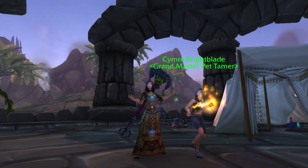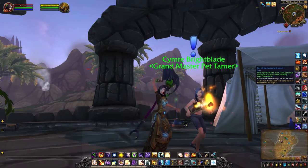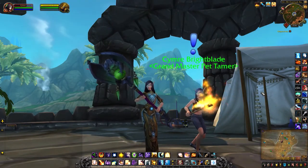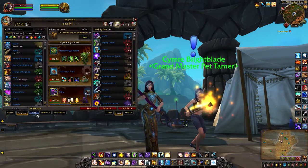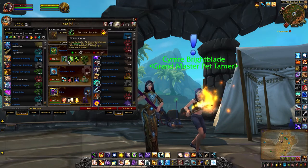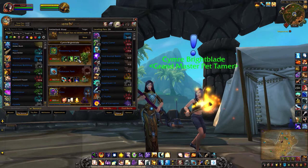I'm a little depressed that the animation has changed, but other than that let's get to it. It's a little dark — let's see if I can fix that. All right, so this is the strategy I'll be using: the Blossoming Ancient, which is a store pet from the Blizzard Shop, with Poison Branch, Photosynthesis, and Stun Seed.